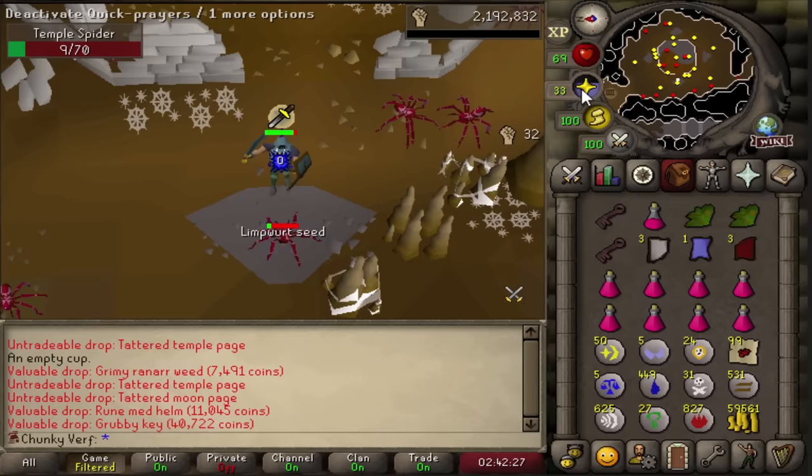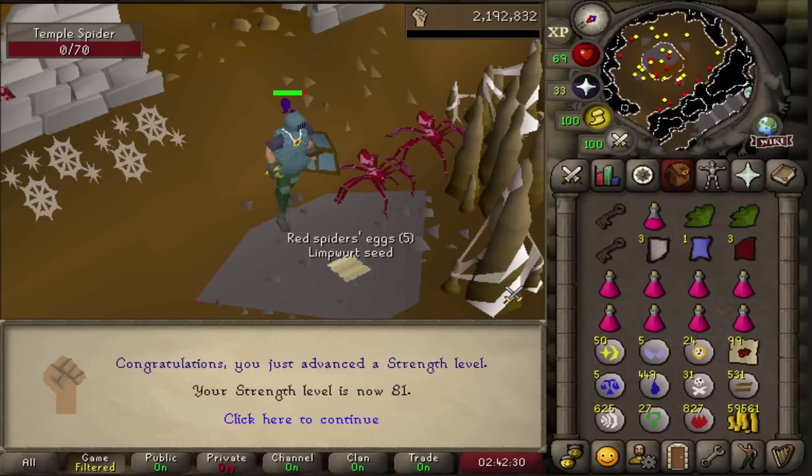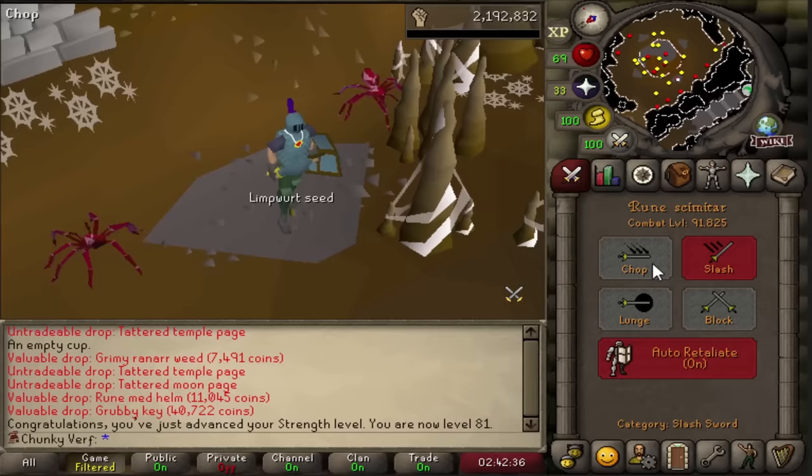And there we go - that's 81 strength. We are now finished with strength training for a while. Next up we are going to switch to attack and go for 80 attack.